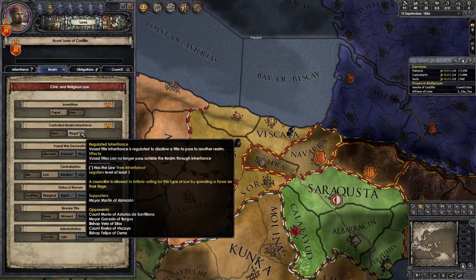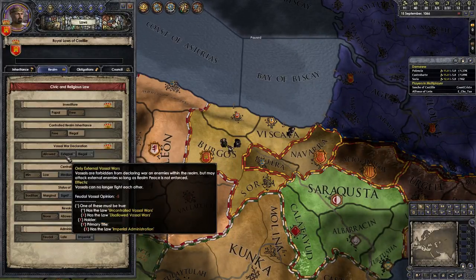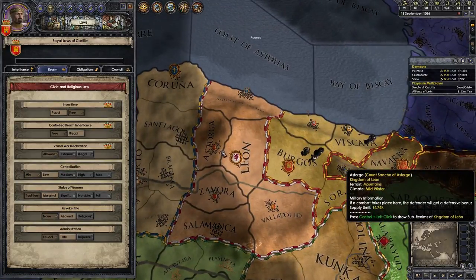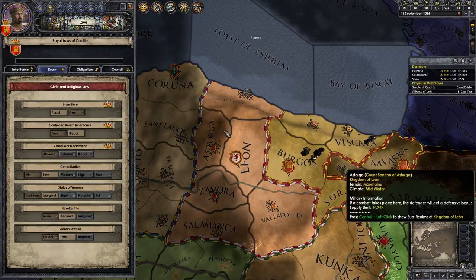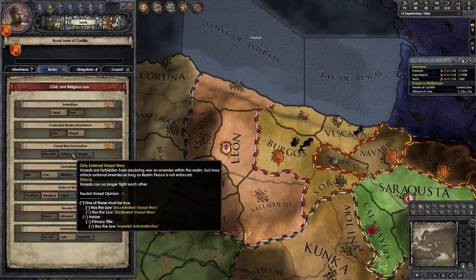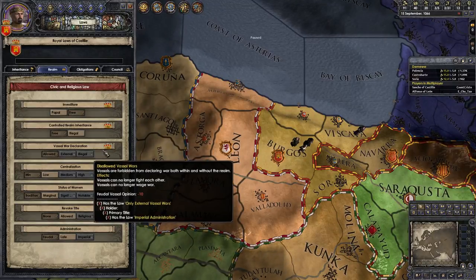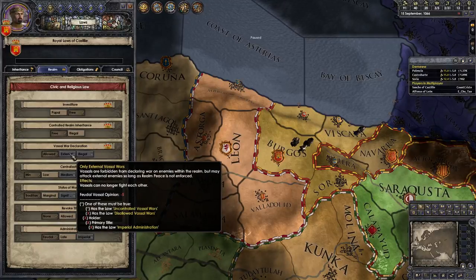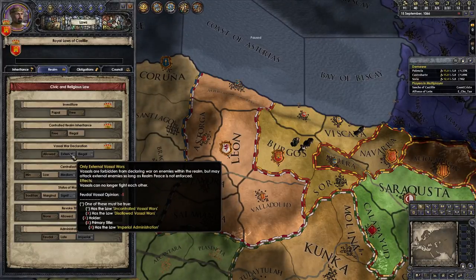Then you've got vassal war declaration. At the moment your vassals can war with each other - your sister could declare war on Astagora and take it over. You can ban internal wars, and then ban wars absolutely. But there's zero point banning wars absolutely - it's great when your vassals conquer land for you. Banning internal wars does make them dislike you a bit more.